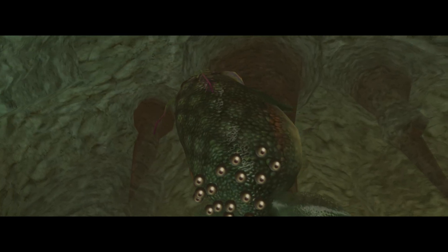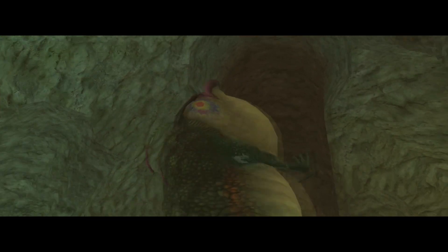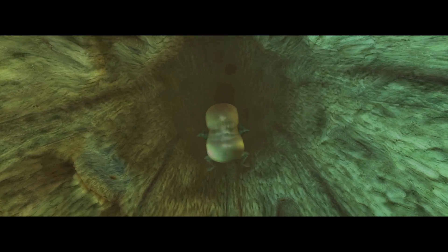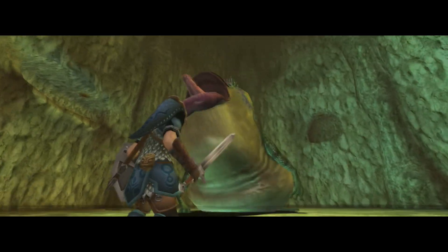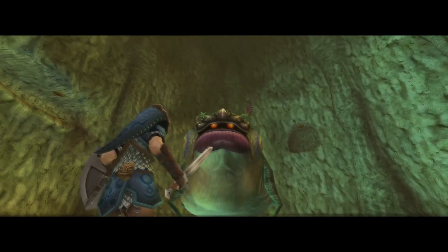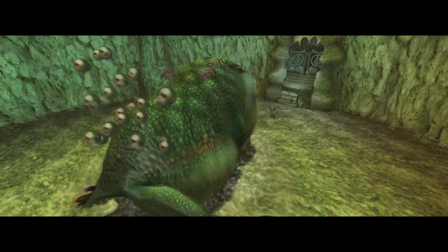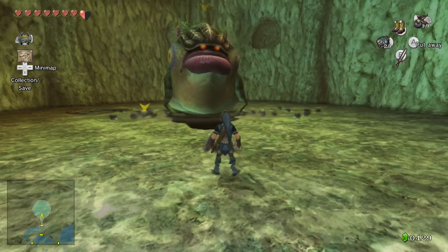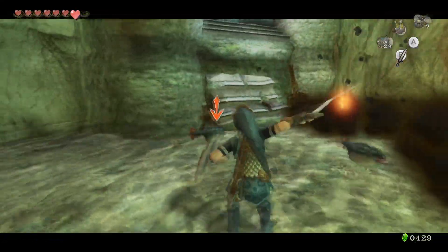I actually like both the bosses in the Lakebed Temple. You've got the giant Deku Toad, which reminds me of Arrghus in A Link to the Past where you hookshot the rock eyeball things off of him. And then you have the mini-boss in Twilight Princess where you do a similar thing — he's got eyes that fall and then you shoot his tongue. He gives you the hookshot afterwards. It's the same idea where there's a bunch of things attached to him, and that's a common theme in water dungeons.